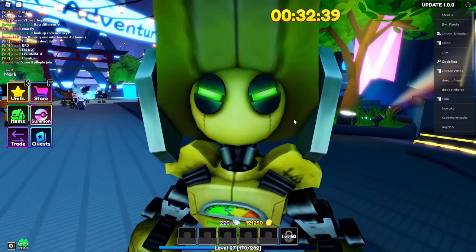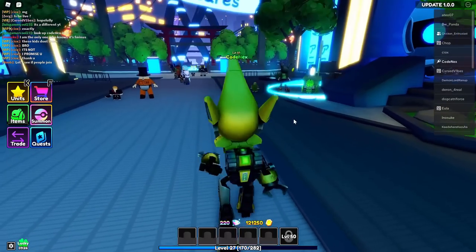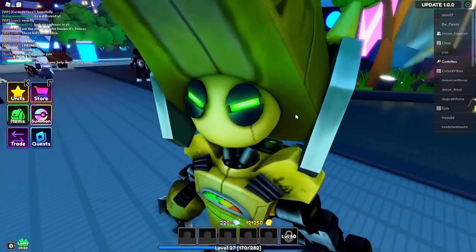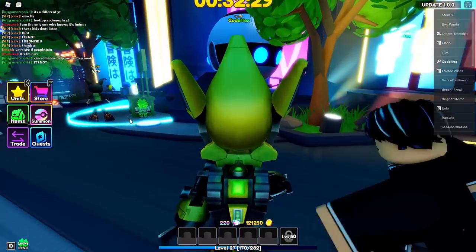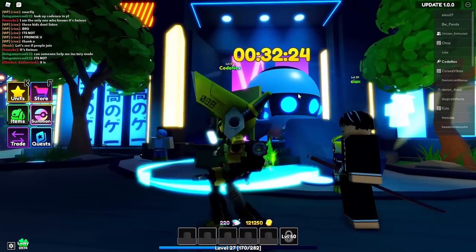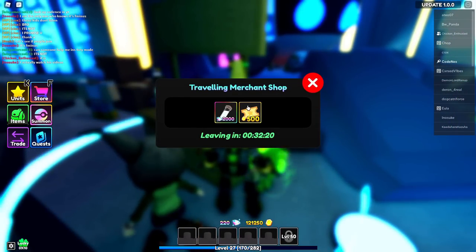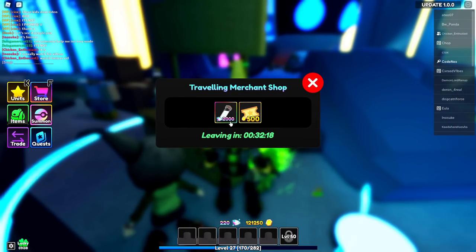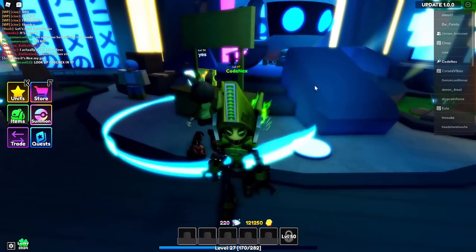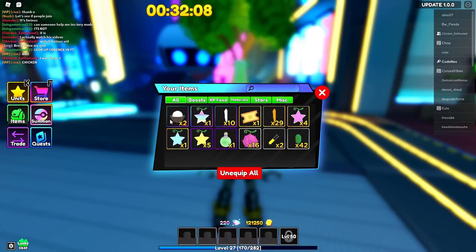Let's do a video on how you guys can get all the gems in Anime Adventures. F-minus is about to share his expertise on all the ways you can earn gems. That EDP cupcake was 2,250 gems. By the way, the merchant shop sells evolution items - you can take your mythical or secret units and evolve them at Beerus to make them stronger.